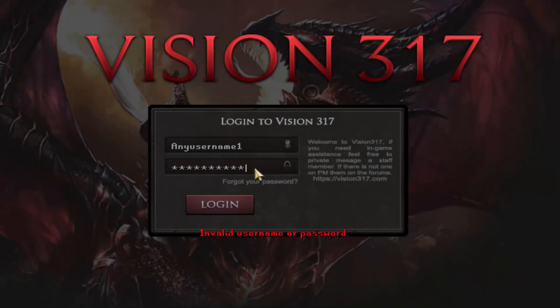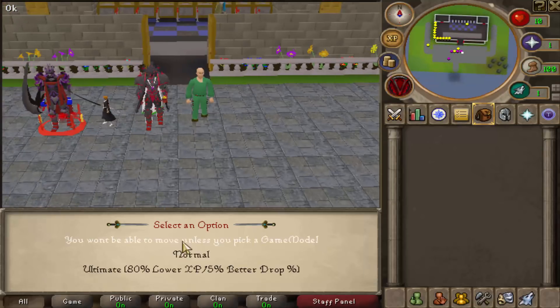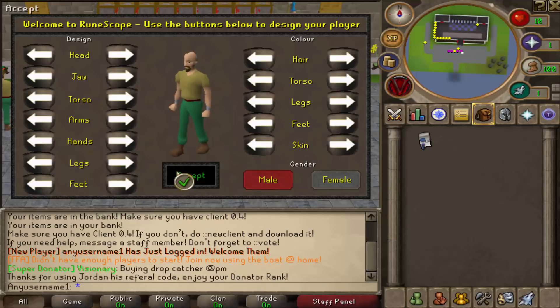Before joining my very own custom RSPS, upon creating an account, send me as a referral by typing in Jordan when requested to receive a free Donator rank.